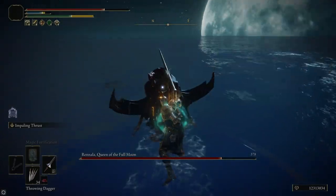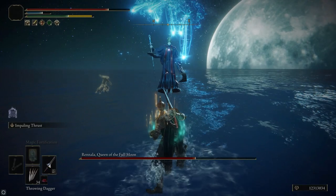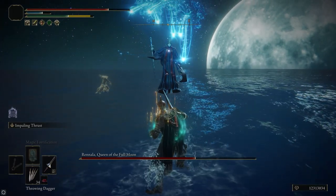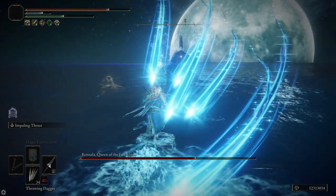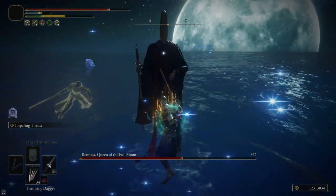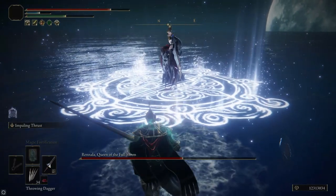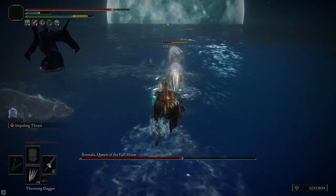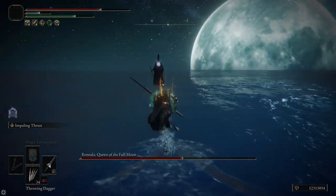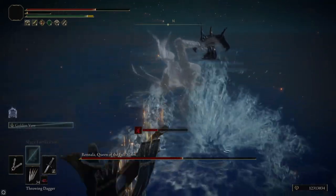She seems to do her full moon attack pretty consistently if you run up and stand next to her while she's casting Comet Azur — so use that time to cast your buffs. We're using the Lance with Impaling Thrust, which gets great range and does a ton of poise damage, making it really easy to get stance breaks on her. For her star shower attack, sprint for a bit and then dodge past it. For her summons, the best way to deal with them is just run away — they're not worth the time and effort to kill unless you have a big AoE. Especially the bloodhound knight — once it's on the field, just sprint away and keep an eye on Rennala so you can dodge her attacks.